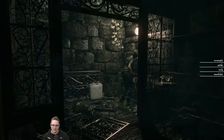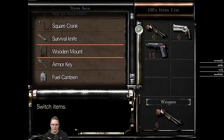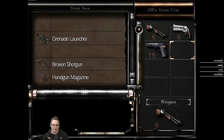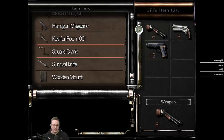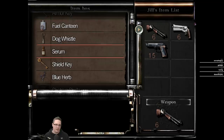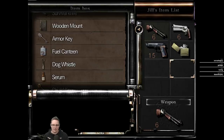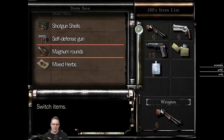We've got a couple of things: the square crank, the broken shotgun, a full magazine. Let me organize this a bit. Wooden mount, fuel canteen, serum, dog whistle, shotgun shells, and some healing here. I think if I go out with this loadout, that's probably okay.